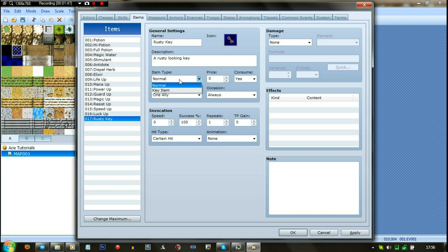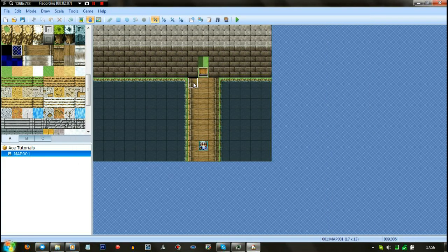What you do is go on item type — 'normal' would mean you could use it anytime. Select 'key item.' And then change 'consume' to 'no' because you can't consume it. You can set it to 'only from the menu' or 'always in battle.' That's fine, and I know that looks weird but you'll see why I've done that in a minute.